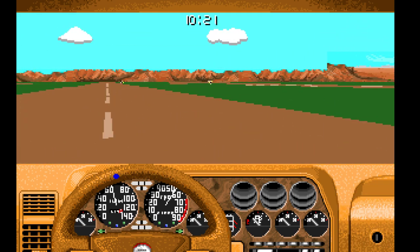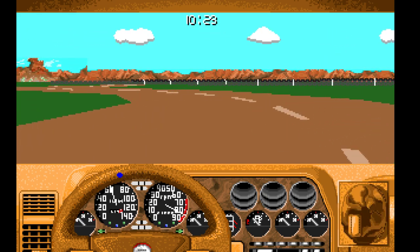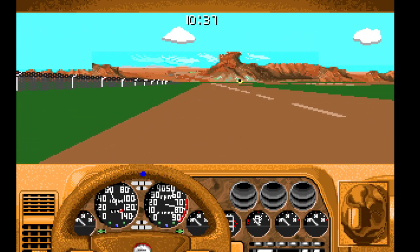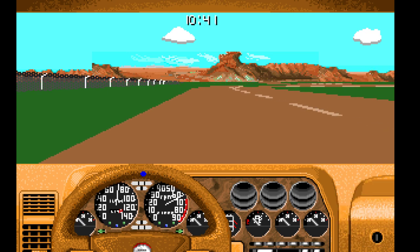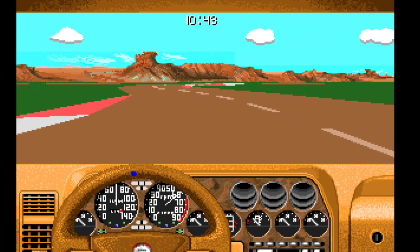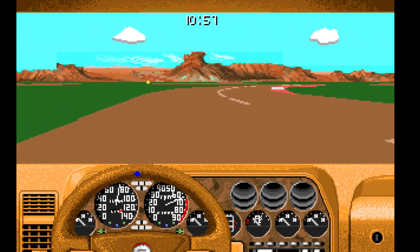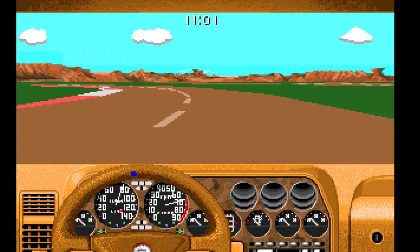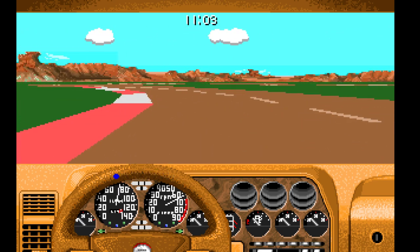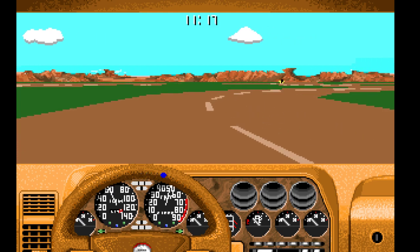Grass is quite effective at slowing you down, so you don't want to be on the grass. Your driving line through those corners is quite important. Acceleration feels to be either on or off — either you're scrubbing off speed or accelerating normally. So I'm carefully tapping the keys, hoping I'm still going to accelerate. Always that fear of being thrown off the road. Apparently I felt like putting a lot of consecutive corners here.